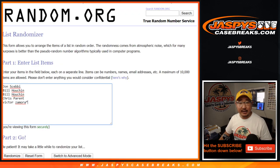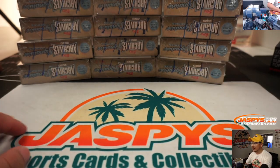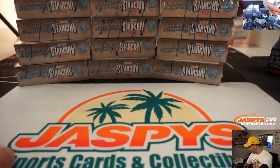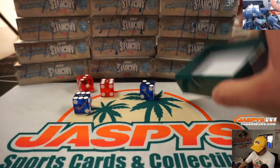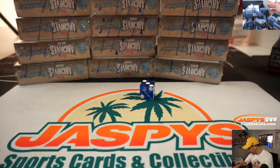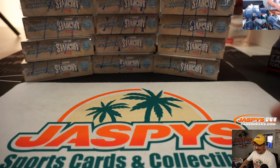Big thanks to these folks for getting into it. There are the box numbers right there. So here's what we're going to do — we did break one already. We've got three stacks of five. We're going to roll the die, going 1 through 6 on the dice roll.